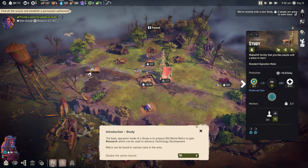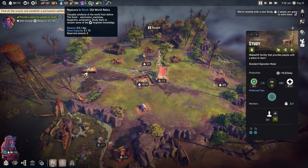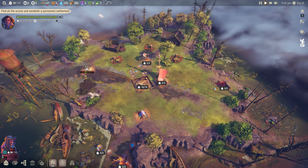The study is done. Philip says: bright minds and able bodies are the core of a strong nation. The study works by turning old world relics - which you find in different places - into research. Every one relic gives you 10 research. Later on we can change the building mode to do different things. We're going to burn through our three relics to get 30 research for the tech tree.